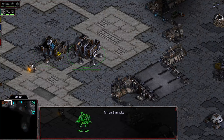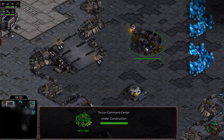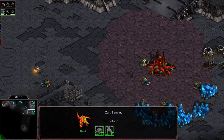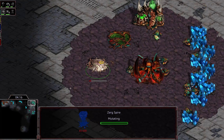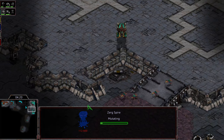So it looks like he's playing what I would say has been just the flat standard recently, which is 2 Rax, Academy, Engineering Bay, a bunch of turrets, and just play a little bit defensively. Then look for an opportunity with your first move out to have Medic and Marines to go ahead and punish wherever Zerg is taking the third. The question is playing Whack-A-Mole with where Zerg took his third.